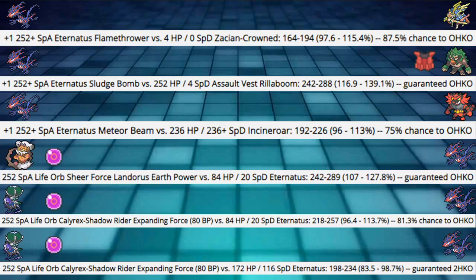Now some defensive calcs. 252 Special Attack Life Orb Sheer Force Landorus Earth Power into our 84 HP / 20 Special Defense Eternatus — it is a guaranteed OHKO. Stay away from that guy. Have something like Celesteela on your team that can answer it without taking big damage. Have good defensive switches so you don't waste your plus one from Meteor Beam, then just get OHKOed by Lando. Don't switch Eternatus into a Lando that might kill it — it's not a safe switch.